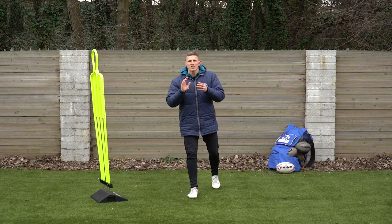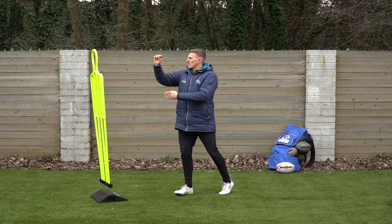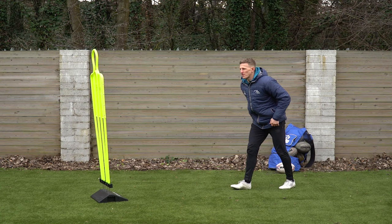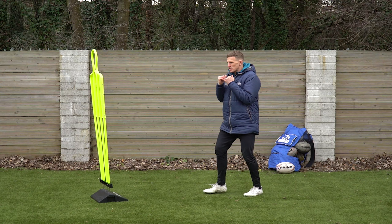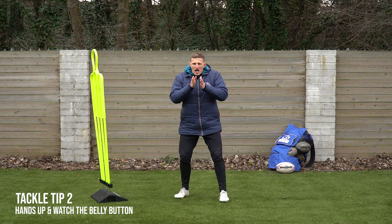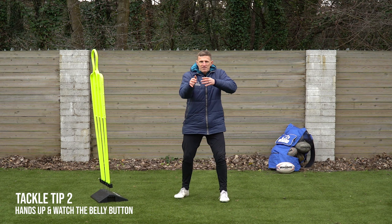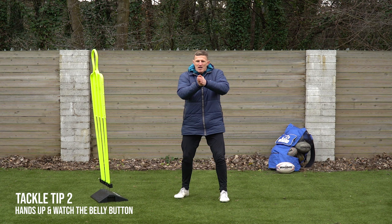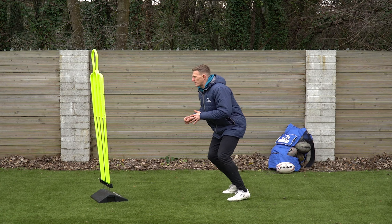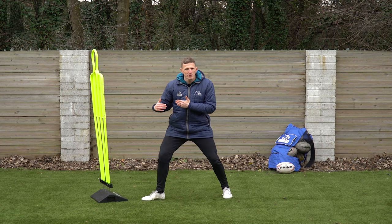The second part of your technique is where are you looking? A lot of players look at the feet or the eyes of the attacker. What we want to be doing is looking at the belly button — the middle part of the player. Also, keep your hands up nice and tight before you make your hit, like a boxer, but relaxed. The belly button, the middle of their body, moves the least. If you're looking at their feet, they can move really fast and sporadically. As somebody sidesteps, the belly button doesn't move as much and it's easier to read. As I'm coming forward, watching that belly button, if they step to that side and I'm chopping my feet, I can step my foot in close to close that space.